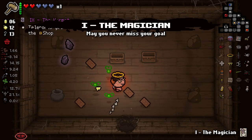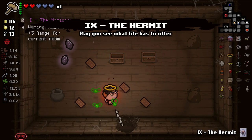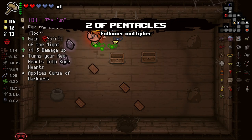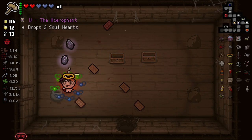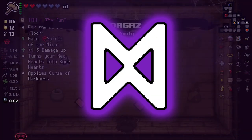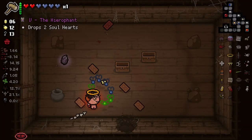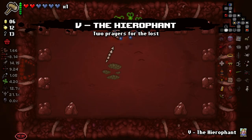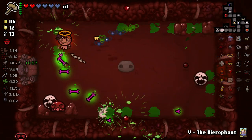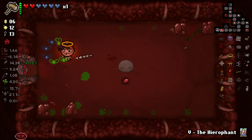We got the Two of Pentacles here. That's my voice. And we've got a Degars here. I'm just going to take my Hierophant with me. Degars might have been better to carry, but Hierophant gives you two soul hearts and it drops them on the floor, which is a little more useful.